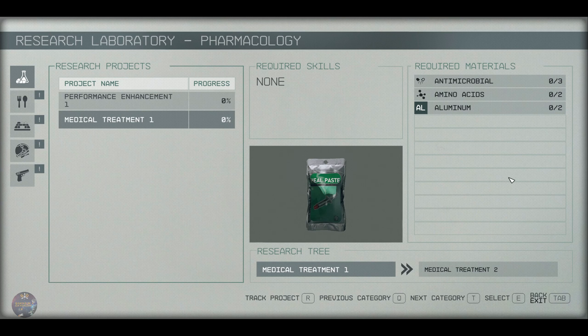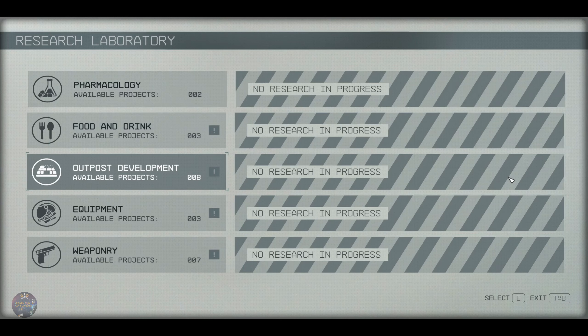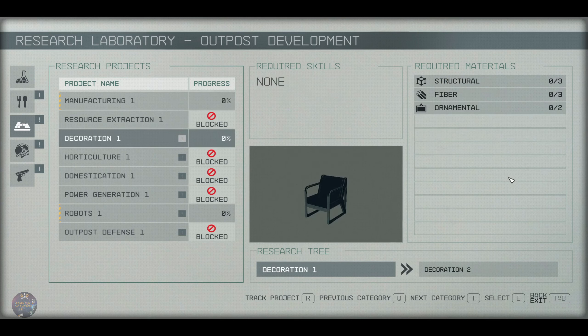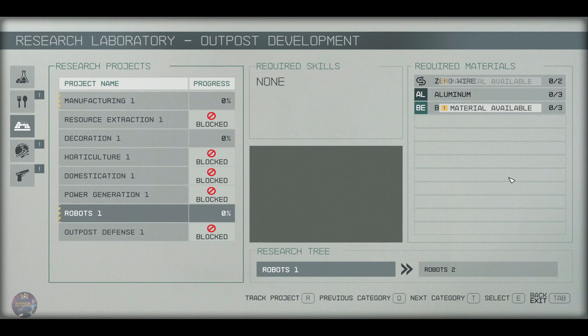It would be good if it would tell you the required materials — it says zero, so I guess I don't have anything. Manufacturing, block, decoration — I don't have anything. Robots — hey, I do have beryllium! Beryllium and whatever the other thing is, but I don't have aluminum.